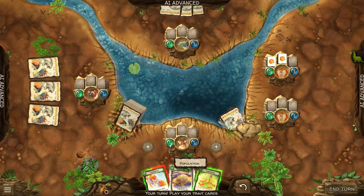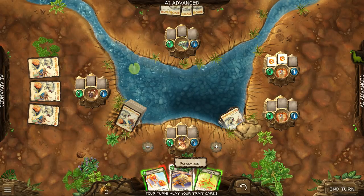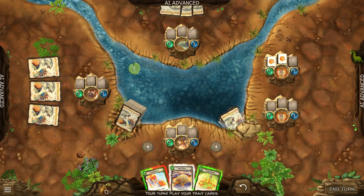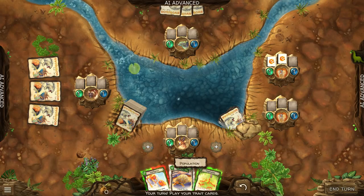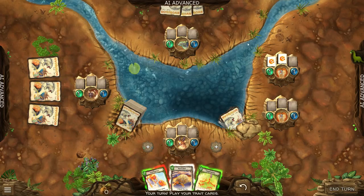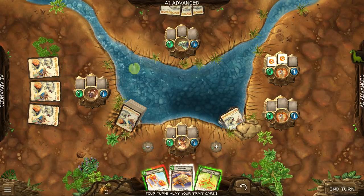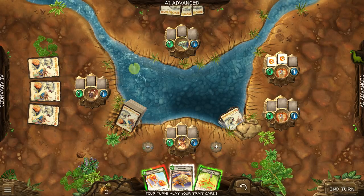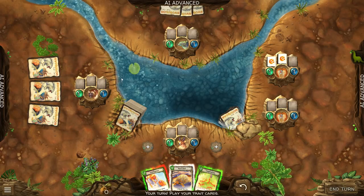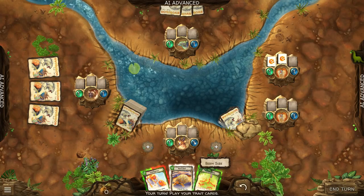The other thing you can do is discard a card to add plus one to your species population or plus one to your species body size. Population is possibly the most important because it determines how much food you can eat every turn. With a population of one, this species can only eat one food and score one point. Maximum population size is six, so a population of six could eat up to six food every turn. Body size almost entirely has to do with carnivores — you can evolve the carnivore trait, and then your species eat other species rather than plant food. Body size is both an offensive and a defensive trait.